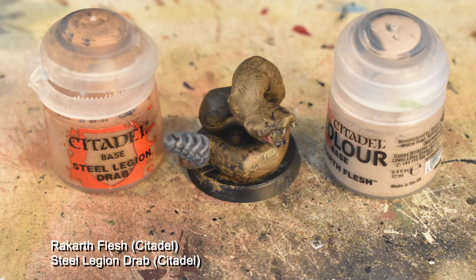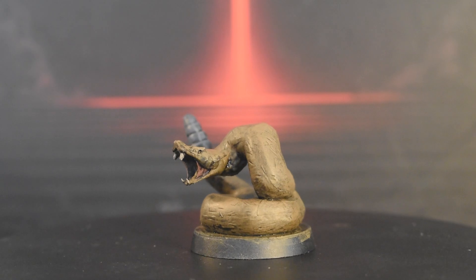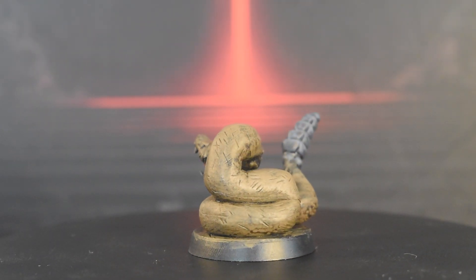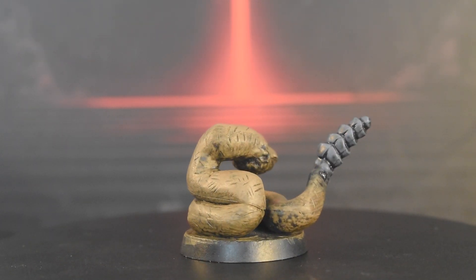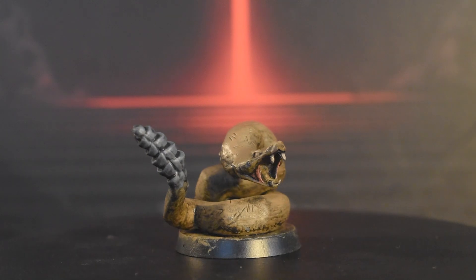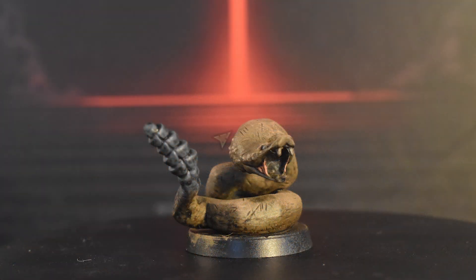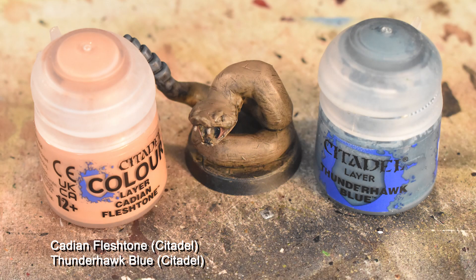We're touching up the body by doing a very heavy drybrush of Steel Legion Drab all over the top half of the snake, until the body no longer has any visible strokes or stains from the wash. You should also give some freckles of Rackarth Flesh around the wrinkled areas on the neck and underneath the head, though I do forget to do that until after the next step. Next up is a very, very light drybrush of Cadian Fleshtone on any areas where the body takes a sharp turn, like the neck, the arch behind the neck, and the kinks in the tail before the rattle. We're also using Thunderhawk Blue for its eyes.